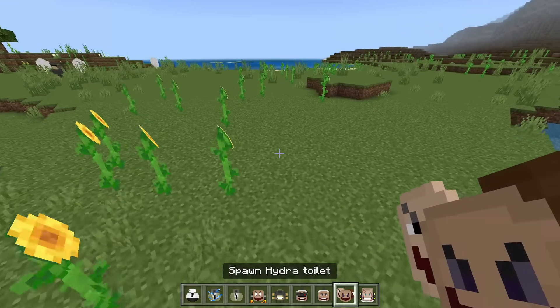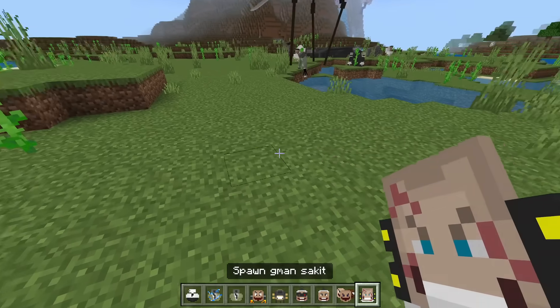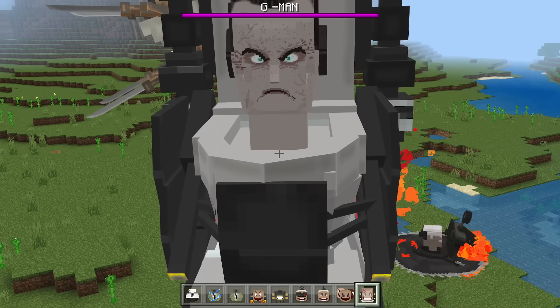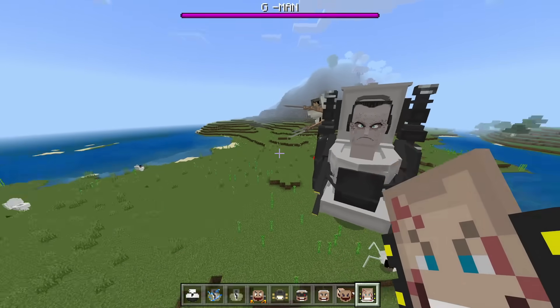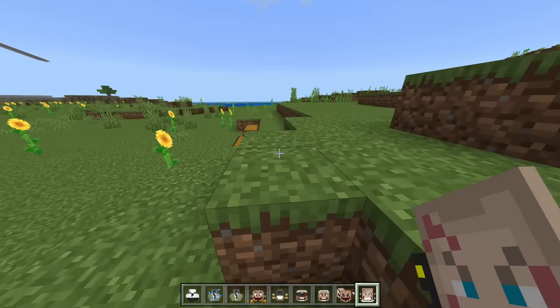Saw toilet and scientist toilet — yeah, you definitely look like a scientist. Hydra toilet — just don't grow more than three heads... five heads. You look terrifying, I can't even lie. That was a pretty insane set.